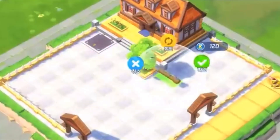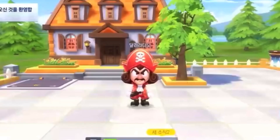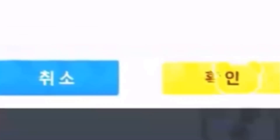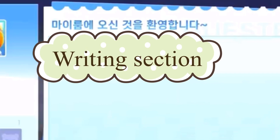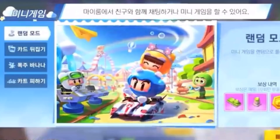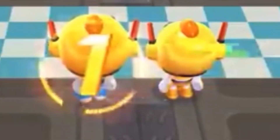Surprisingly, this game has a My Room system. You can make your own room and park your kart to show it to visitors. This is like developing your own house and car in reality. Visitors can leave their comments in your room. Also, My Room has various mini games such as a card game, banana game, and counter avoiding game.